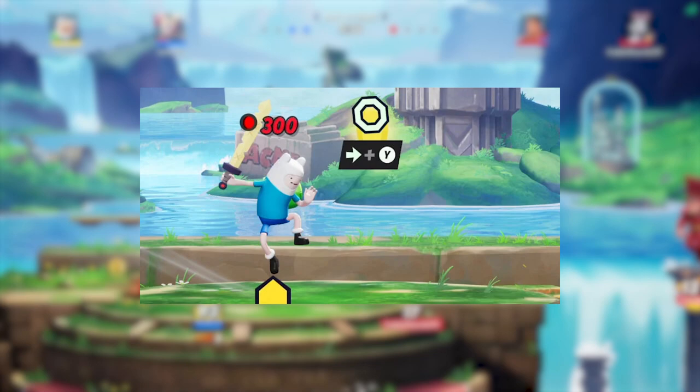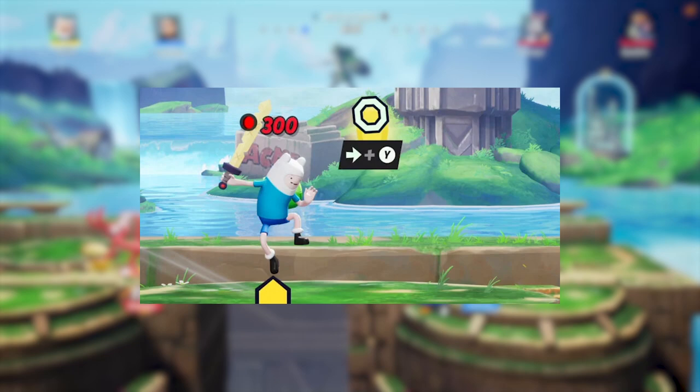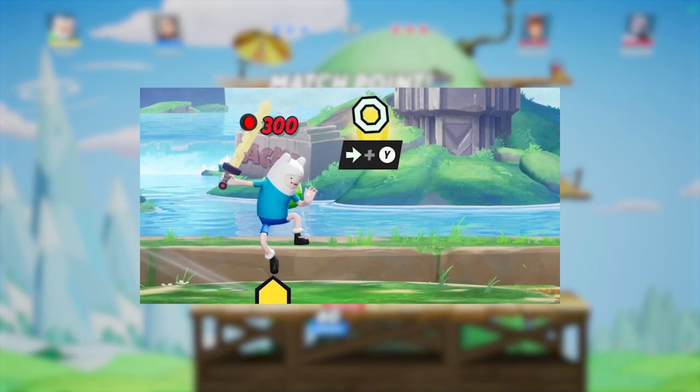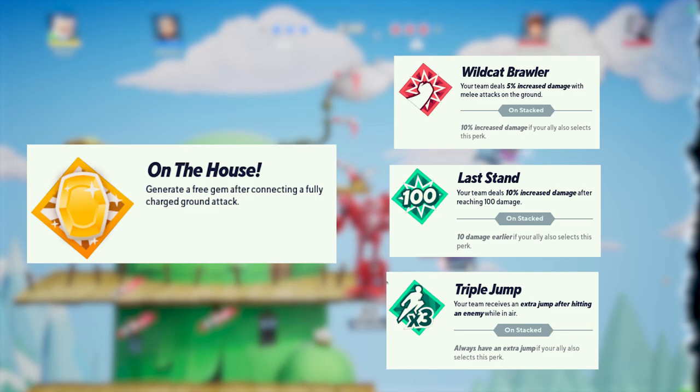Throw in Stones is a down air move. If Finn has enough gold, performing this move makes him throw a gem through the air. The gem itself is pretty useless, but if you then perform a side special in the air you'll quickly teleport to the gem's location. This essentially gives players a portable teleport device, useful for escaping trouble or quickly moving toward opponents trying to keep you at a distance. If Finn doesn't have enough gold, he'll instead pull out and eat an apple which can be thrown at enemies for a small amount of damage.